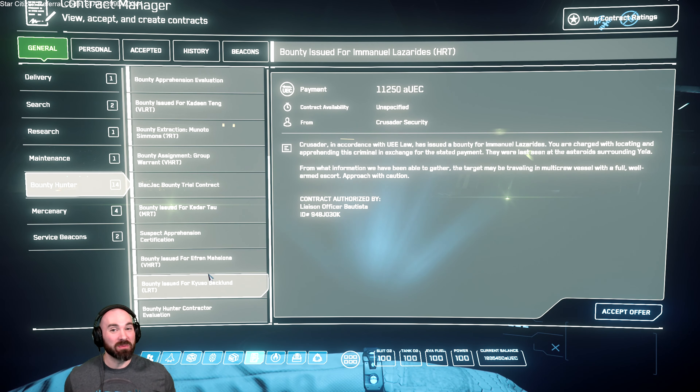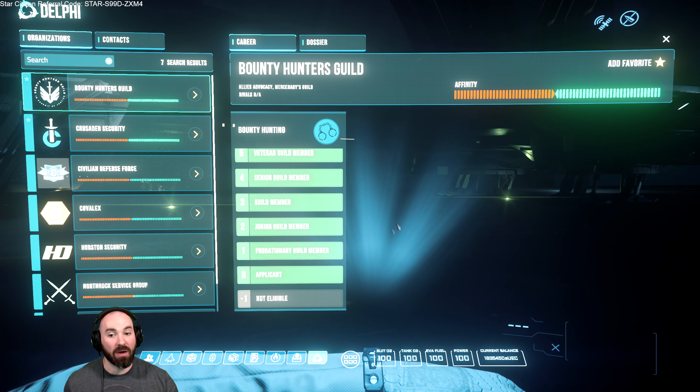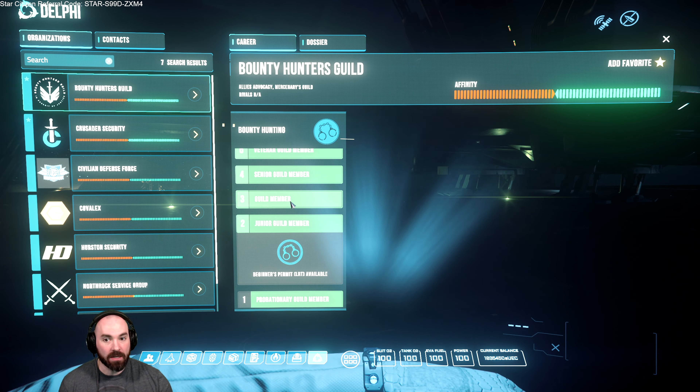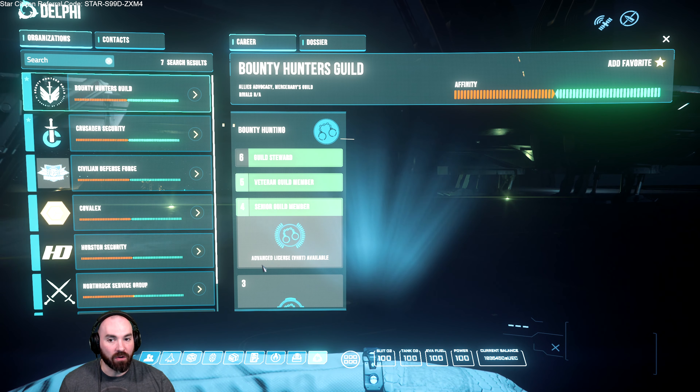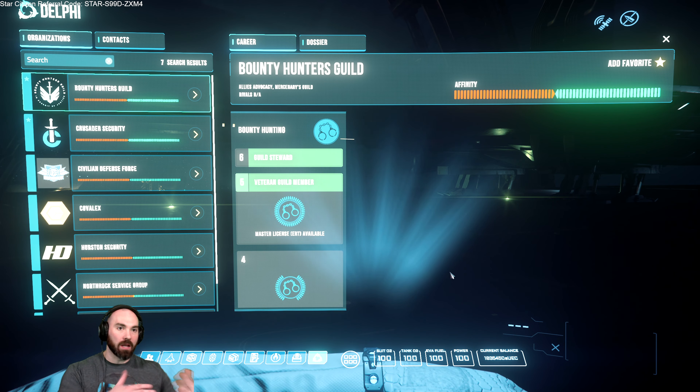Now that I've gotten you amped up with big booms against even bigger ships, let's talk a little bit about bounty hunter missions. If you're a veteran Star Citizen player who already knows how this works, you can skip ahead. For those unfamiliar: in the beginning of your bounty hunting career, you're given a mission to track down a bounty and pay a fee, and you earn a license. Once you've done that, there's the Delphi tab, which deals with reputation. You'll notice you're earning reputation for a bounty hunter's guild — there are a bunch of tiers. As you advance, you unlock harder and harder missions: at junior you unlock LRT, at guild member you unlock HRT, and so on — VHRT, and finally ERT, which is what we just did. You have to do the missions to earn the reputation to unlock the harder tier missions.